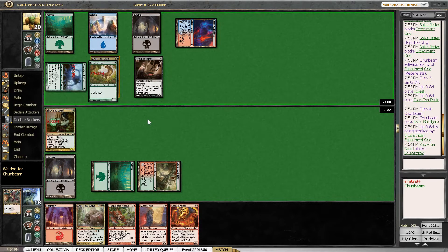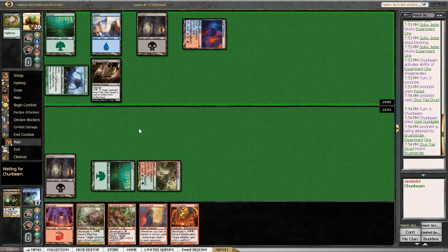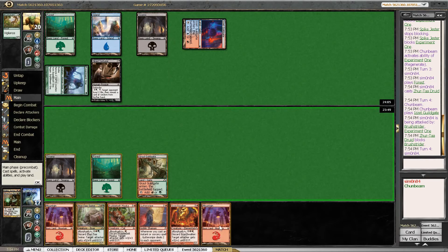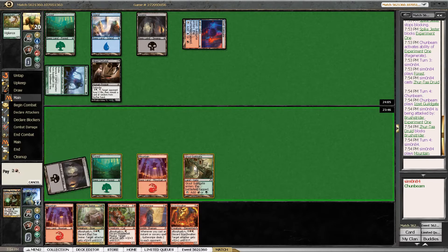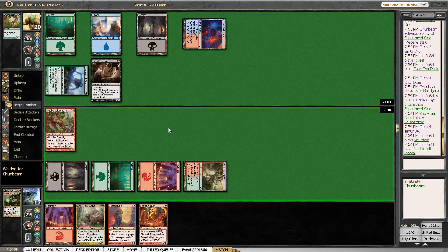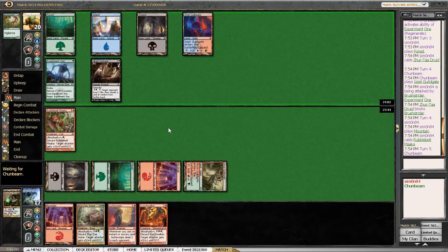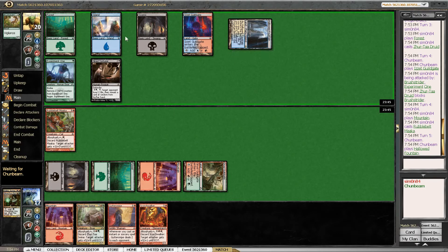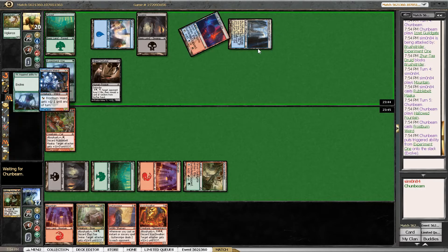I'm once again going to try to prevent as much damage as possible here. I think that's one of the easiest ways for us to lose, just getting burned out by higher torture. Overall we should have a very good late game. I don't even want to say throw away the Spike Jester — I think we got some very reasonable value out of it. Our opponent might have something to play here with that Held Fountain, maybe a white card.